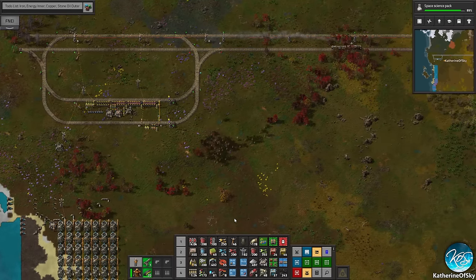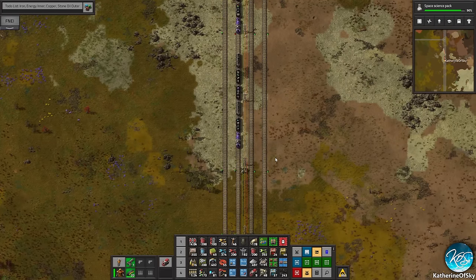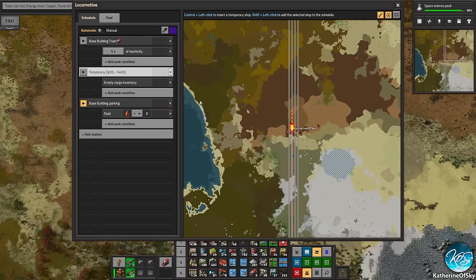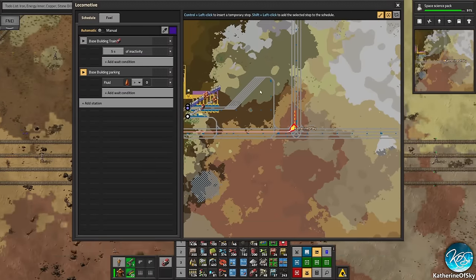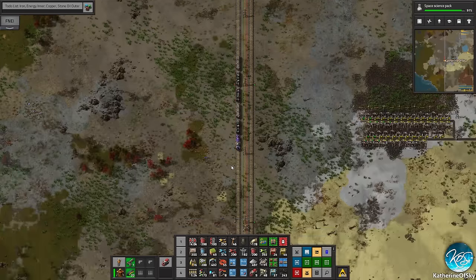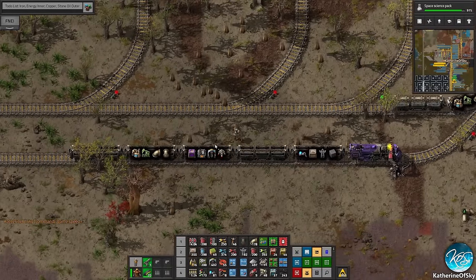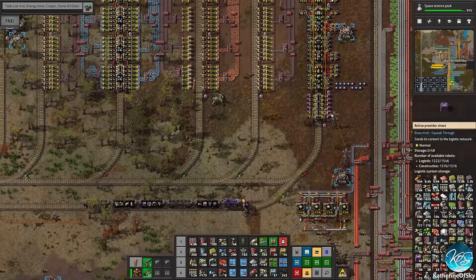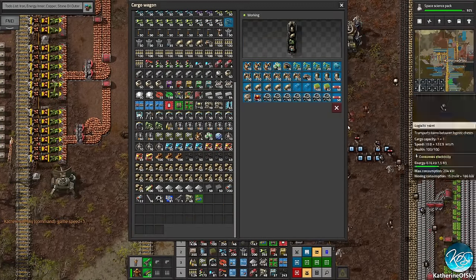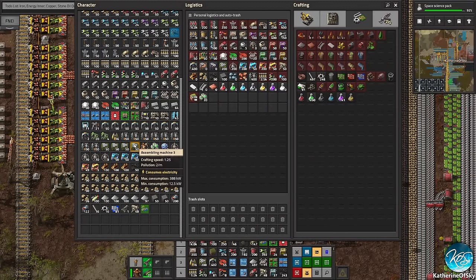I need to go get my train because it's just sitting on the line not going anywhere. Let's take the train back home to the base, take it to the building parking, and empty the train of any nuclear stuff that we might need to build things, putting that in the station. There it is — they don't actually have anything, which is fine. Let me empty my stuff into there — they're going to take heat pipes and all kinds of other stuff, which is great.